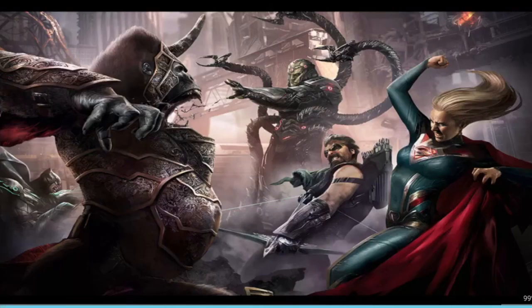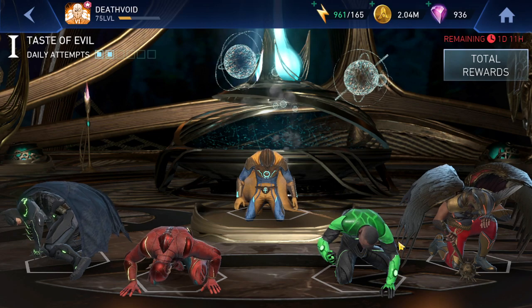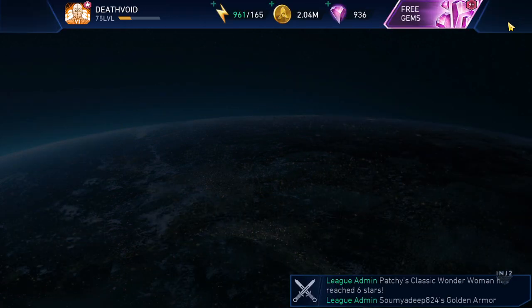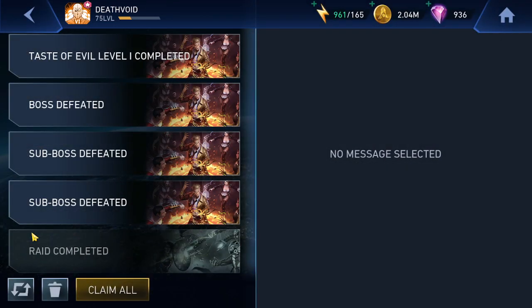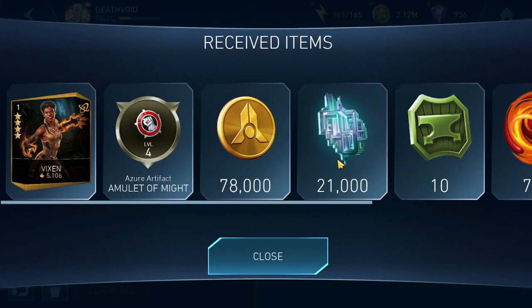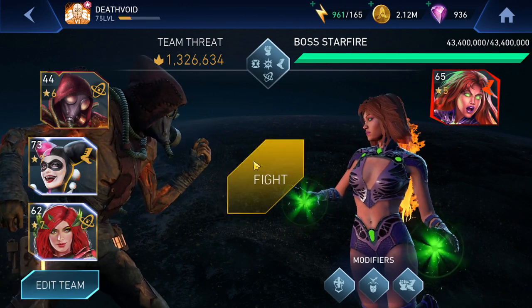Okay, now it's time to look at the rewards. Two more pips to go — I wasted one pip on John Stewart Green Lantern and one on this guy, so two are left. Taste of Evil Level 1 completed. Vixen — this is like the third time I'm getting Vixen. Not great since I've already had Vixen for a very long time. Moving on.